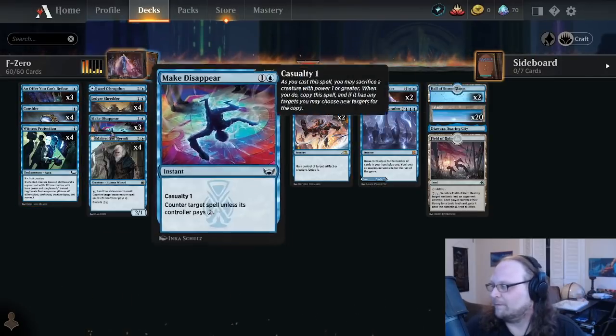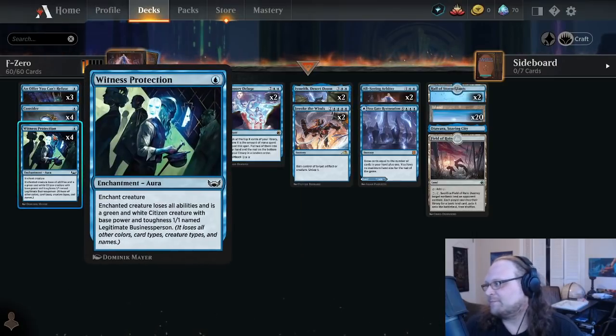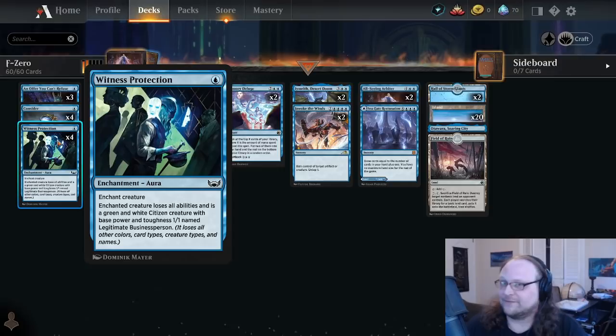Cards I expect to be very good tonight: Witness Protection at one, and Make Disappear at two. We don't actually have a ton of creatures to sacrifice to Make Disappear, but two mana counter unless they pay two is probably quite good in a lot of game situations. There'll probably be one time on turn eight where it doesn't do anything, but the number of times it's in our hand early and basically counters anything is going to be big.